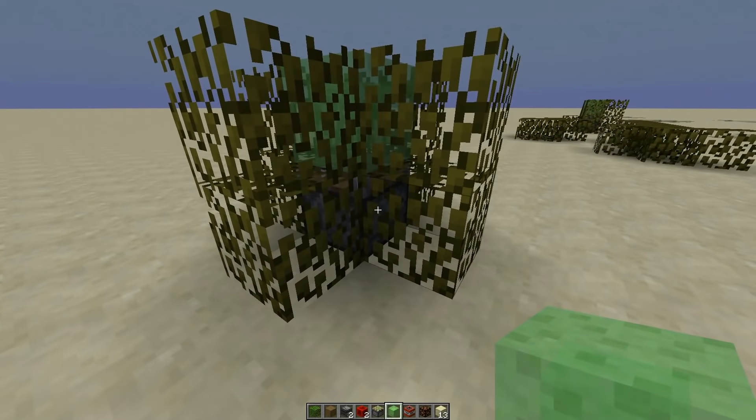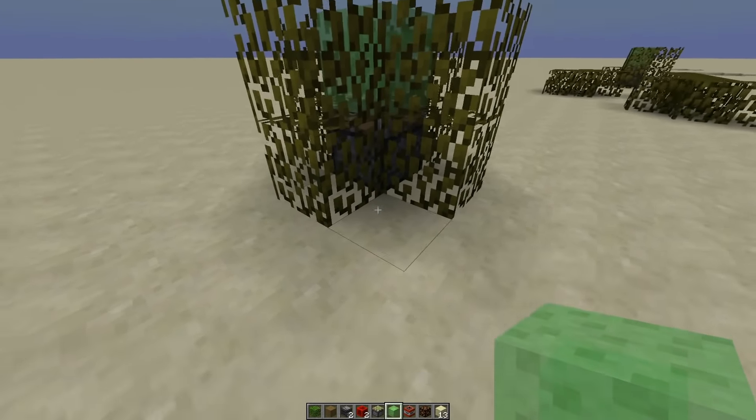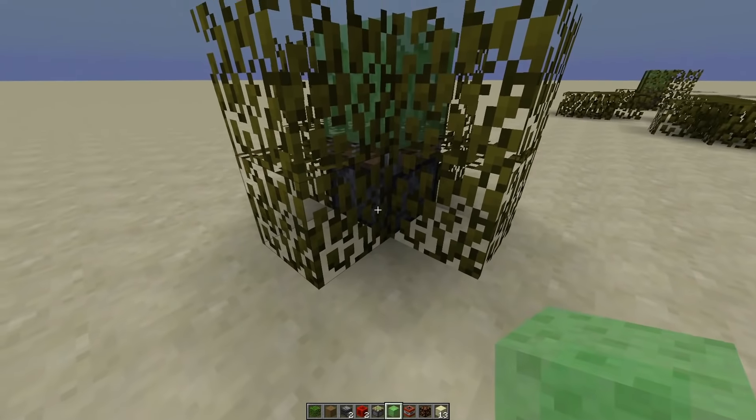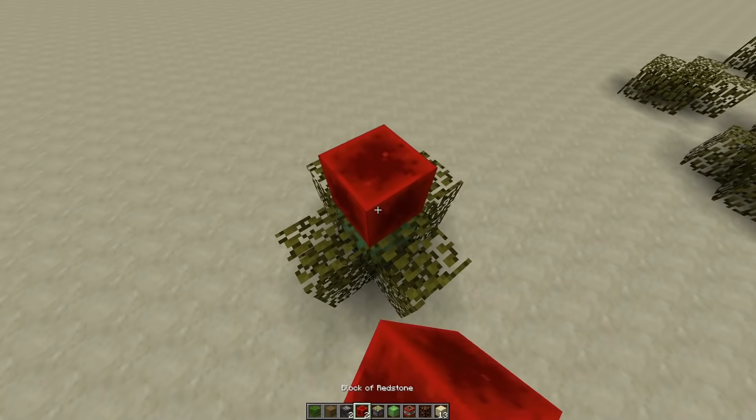Make sure there's a block beneath the piston, otherwise they can break the piston directly. If they break the block beneath the piston, then the piston goes off. But if they can break the piston directly, then it doesn't go off and it doesn't set off the explosive.